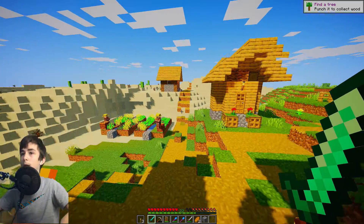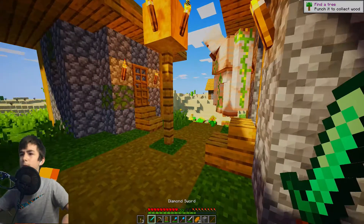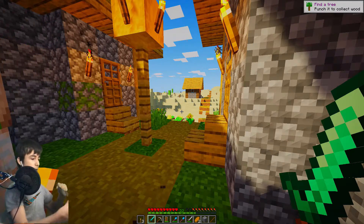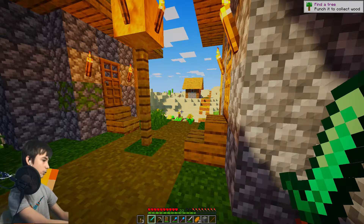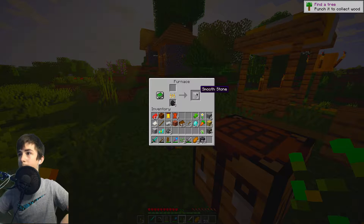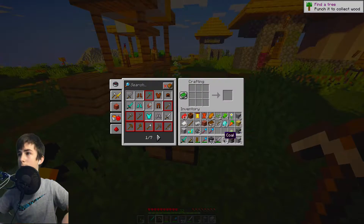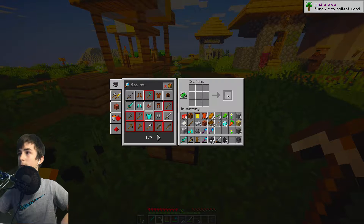I want to go get an armorsmith, and I think to do that we need a blast furnace, which I don't know how to craft. So I've improvised and I've got my MacBook to just search it up to see what a blast furnace is and how to craft it. There we go, done. Now I'm just going to go mine this, and now we should be able to craft it - yes, okay good.